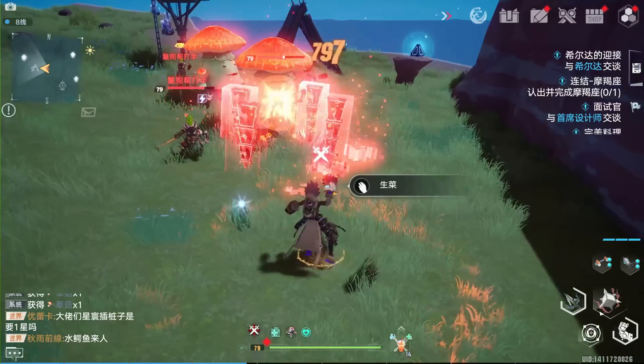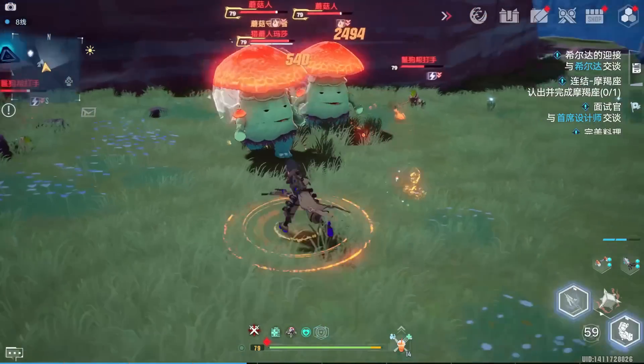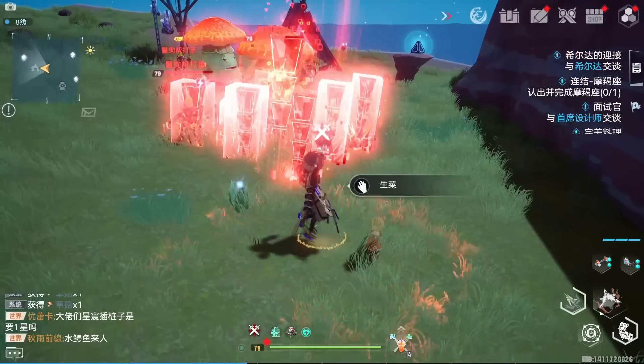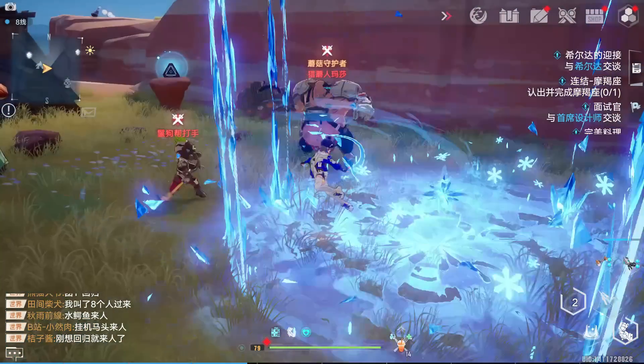Last but not least, the supports and healers: Zero, Coco, and Shiro. Zero's main job is to shield. His early game is underwhelming and a bit weak, but if you get more copies and awaken him he will turn into a monster end game — he will shield, heal, and buff. So he is an end-game character, not an early-game character.